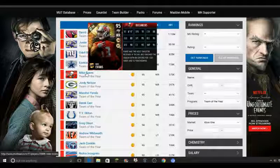Now this card — Mike Evans — is probably the cheesiest card that's going to be released from now until at least the next couple of weeks. He's going to be the cheesiest player for the foreseeable future.